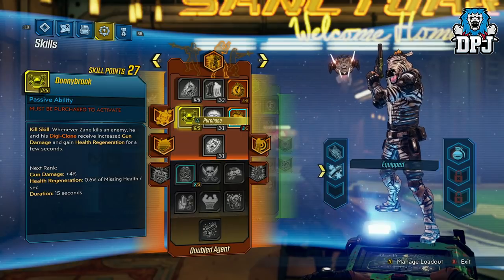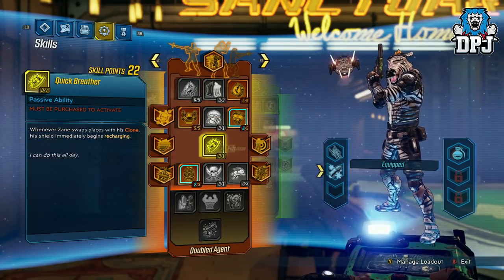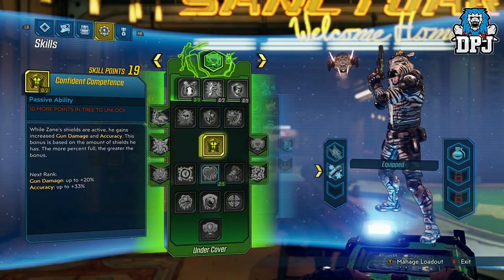So take a few minutes to copy this build if you plan on using this spot. And like I said, this build is perfect for this farm, both online for XP and Guardian tokens and offline for legendary farming.